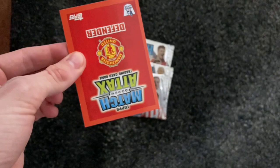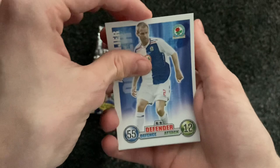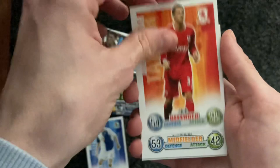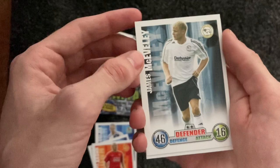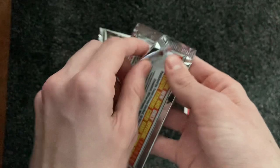I don't know where the insert is in these packs. We've got Ooya from Blackburn, Andrew Taylor, Lee Carsley — I don't think this is an insert pack. Wes Brown, James McEverley, and Patrice Evra. So, base pack to start with, not so good.